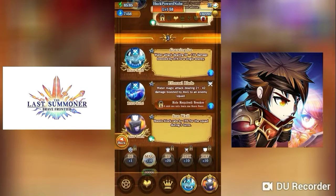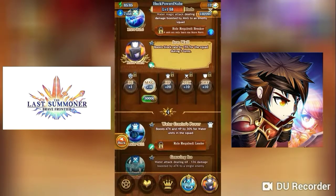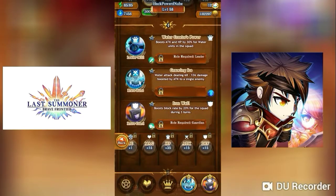He has a water skill that does a single enemy attack dealing 58 to 116 damage, boosted by attack. He also has an AoE which I'll unlock later. Then Iron Wall which boosts block rate by 15% for the whole squad during three turns. His leader skill boosts attack and HP for all water units.